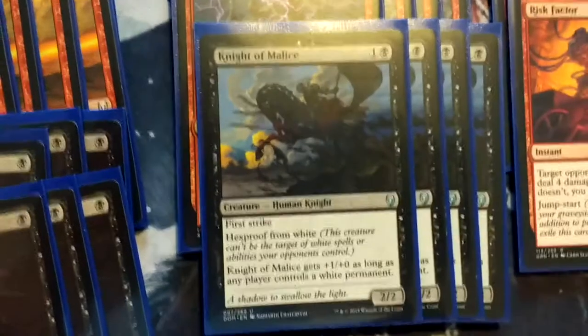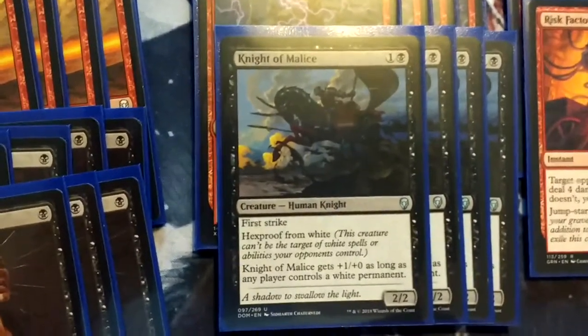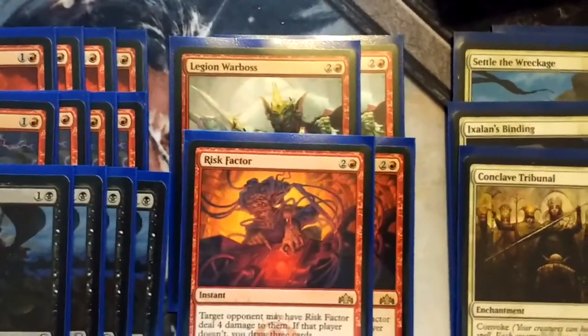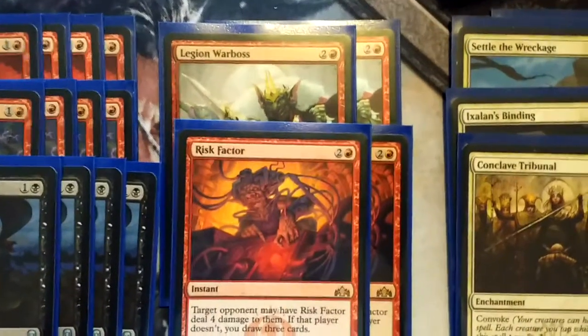I think that card's probably better suited for Abzan, and I'm going to be looking at building an Abzan variant on this, as I'm really liking three colors right now. I know it sounds greedy, but at the same time with Shock lands, Check lands, and Dual lands we can make any land base we need to. So let's move on to the 3 mana — two of my favorite cards from Guilds of Ravnica: Legion Warboss and Risk Factor.